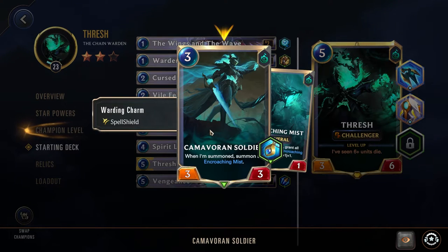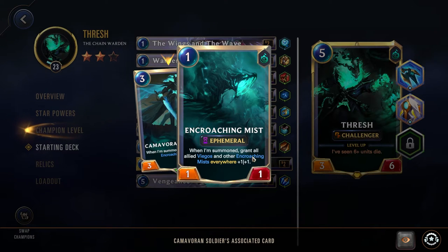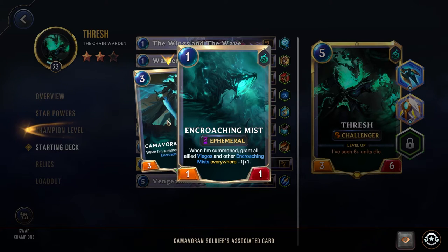Camavorian Soldier: when summoned, summon an Encroaching Mist. A nice 1-drop, and then that Encroaching Mist, when summoned, grants all other Viego units and other Encroaching Mists everywhere +1/+1. This works out great if you end up using Viego as a support champion, as you can actually go more into an Encroaching Mist playstyle, playing a lot of these cards and buffing them all up as well as your other Viegos.